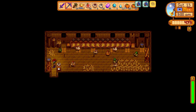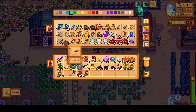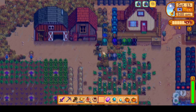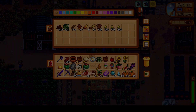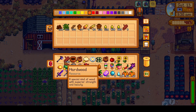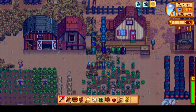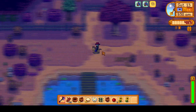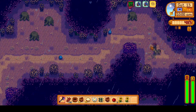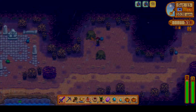I did skip over some of it, but we basically did the usual smelting, organizing, animal petting, and crop harvesting. Right here you'll see me grab everything we need for today, and as you can see it's a lot of gifts, some community center bundle items, quest items, and of course any tools we need. We'll start off our route today by hitting up the Secret Woods.